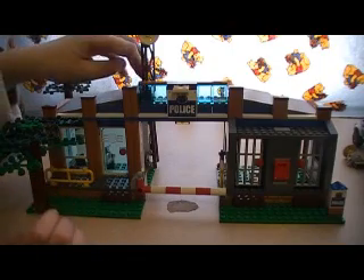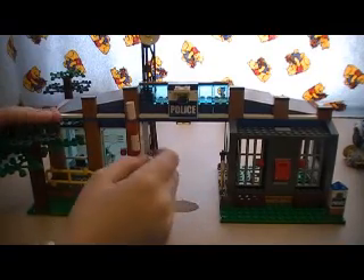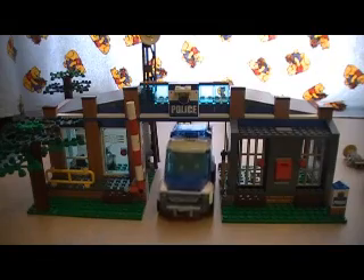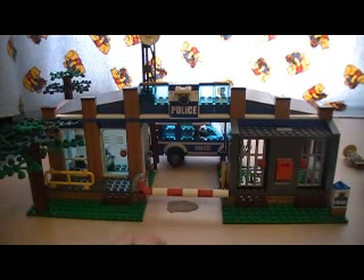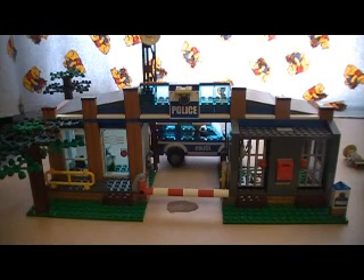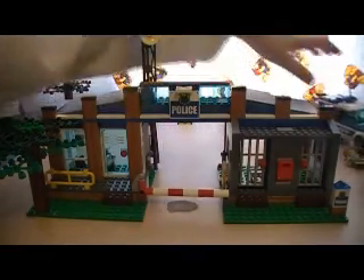On the front we get a tree and a gate that goes up and down to let the cars through. One downside is there's no helicopter pad, so if the helicopter wanted to land it would have to land in the grass, and the crooks could potentially steal it. I guess for a forest theme you just need the jail and your command center.